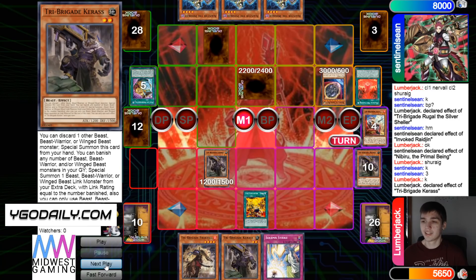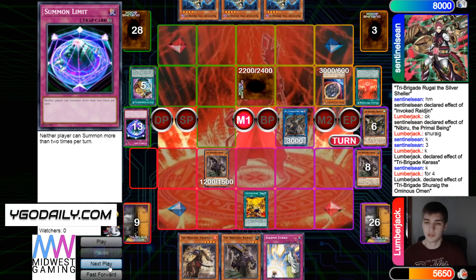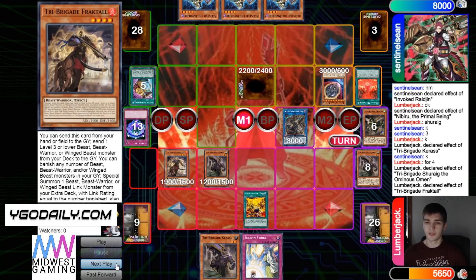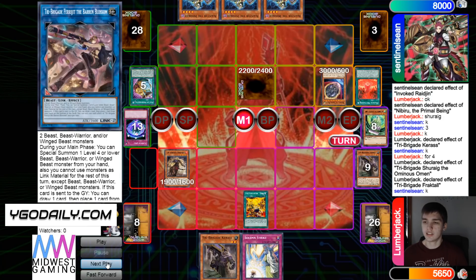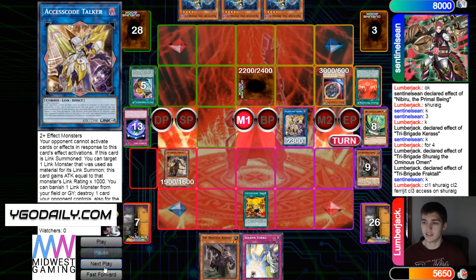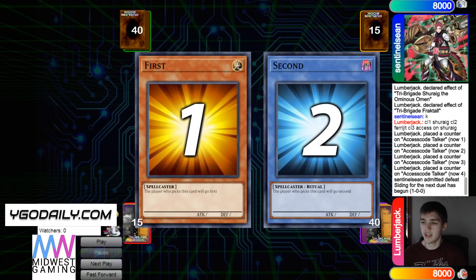They flip the effect — banish four, bring out Omen, and Omen's effect banishes Summon Limit. Normal Summon Fractal's effect banishes to bring out Blossom, get rid of those, and go for Access Code. Chain link one Omen, chain link two Blossom, chain link three Access Code's effect targeting Omen — and they just submit defeat there. Unless I'm missing something, that was a huge misplay. A huge misplay.